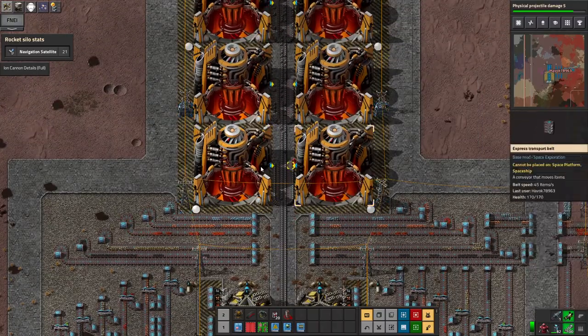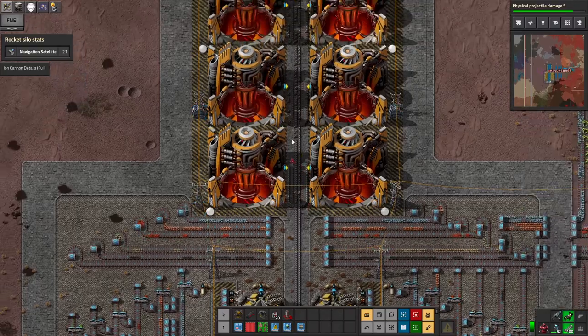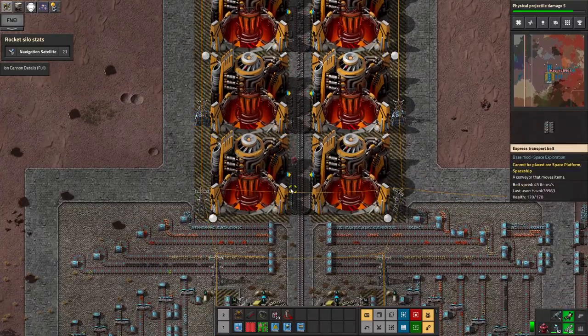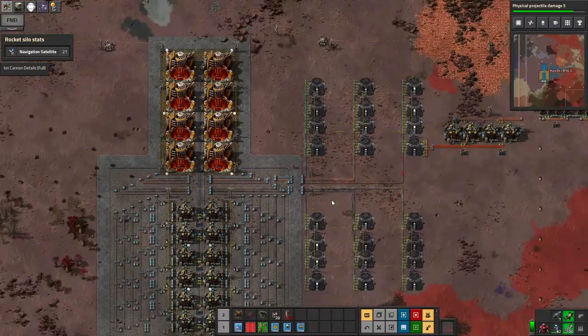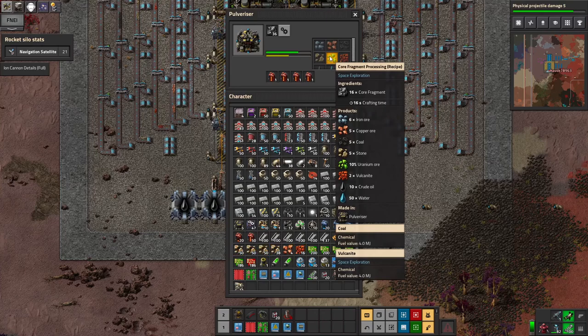They don't run all the time because they back up every so often due to productivity — every so often each one produces an extra item, which means the bottom ones don't have to run all the time. From this recipe you get six iron ore, five copper ore, five coal, five stone, a 10% chance for uranium, two vulcanite, 10 crude oil, and 50 water.